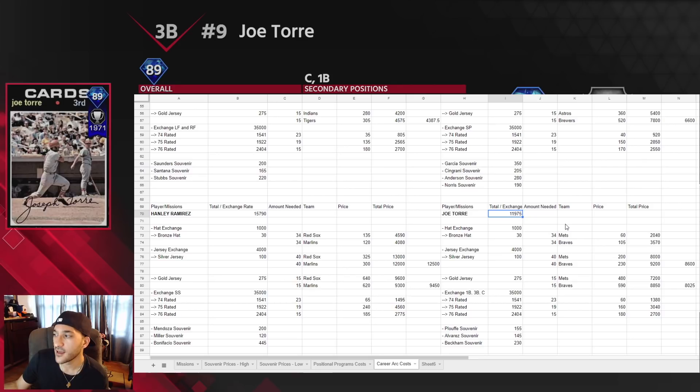Joe Torre goes for around 12,000. For teams we have the Mets or Braves — the Mets were the much cheaper option. Silver jersey exchange was around 8,600 and gold jersey exchange around 8,000, so gold is again cheaper. The best time to buy souvenirs is after an update — Fridays and weekends, when prices are normally at their lowest. For exchanging catchers, first base, or third base we're looking at around 1,400. Joe Torre at 12k is not bad overall.